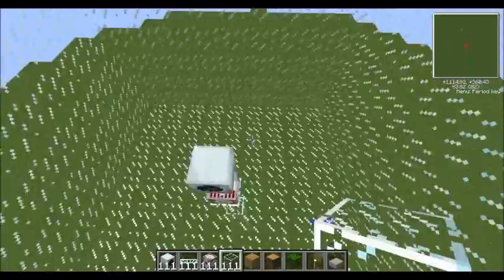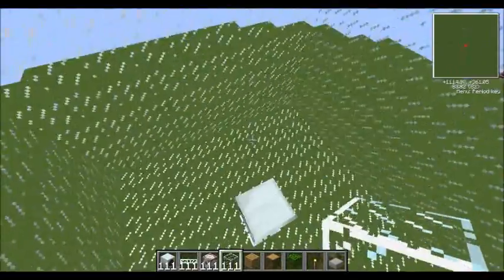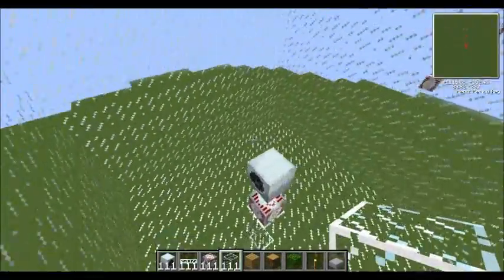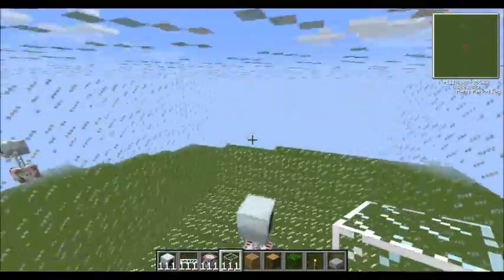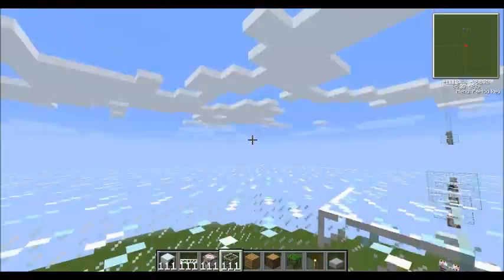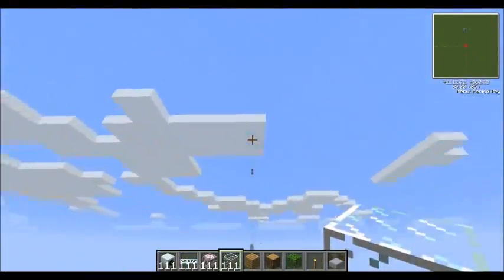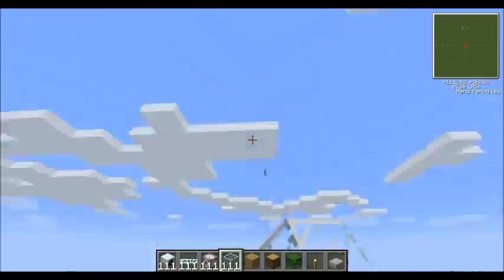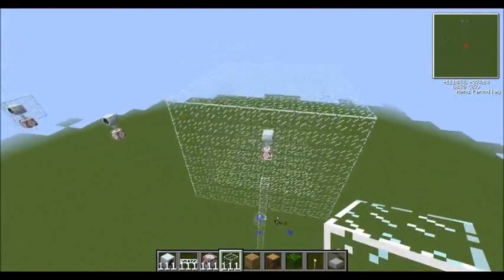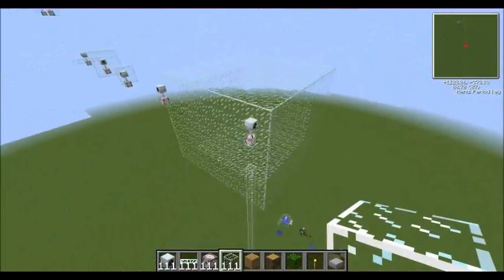This is the area which a windmill takes in to figure out how much it's going to power. A windmill generates power depending on how high up it is, and every block which is in this range will effectively lower its height by 1. So if it's up at 256 and there's 6 blocks around it, it will be down to 250 even though it's at 256. You don't want any blocks obstructing it around this area, except for the cable - that's the best spot to put it, underneath there.